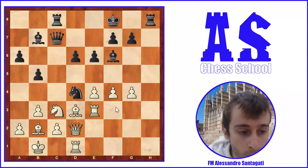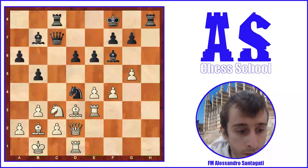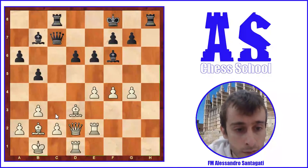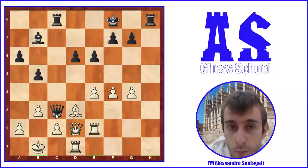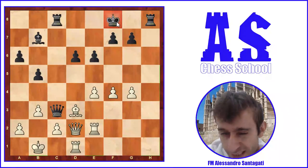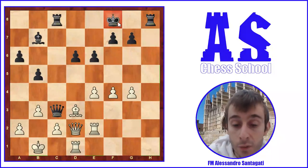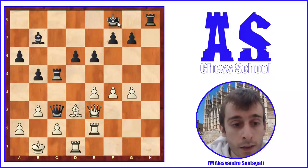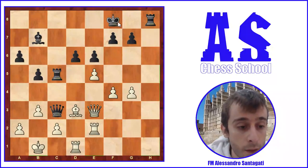I'm not sure about Ne2, but g5 I think doesn't work because if g5 there is Nxb3 — there are tactical problems against the knight. So White plays Ne2 to remove the knight from the c3 square. Then Nxc2, Rxc2, and then Bc3, take, take, Qe3. This move is very important because the Black king is not in a safe position. White must keep the queen on the board to make pressure against the enemy king — don't trade queens when the enemy king is weak. Then Re5, and e5 — White wants to open the position.